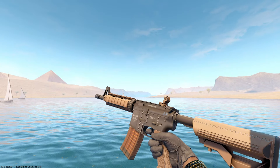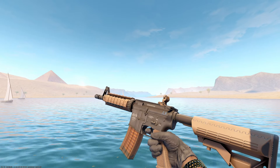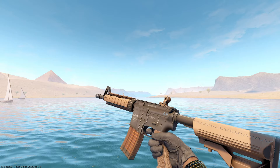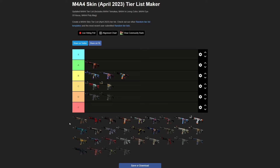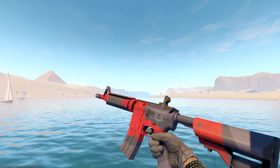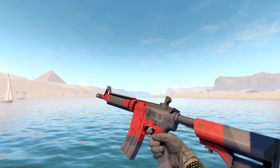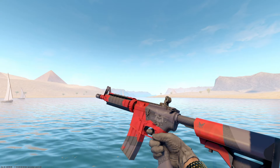Next up is the Poly Mag. This is extremely basic — I don't like the skin at all. I feel like they tried and failed with the Desert Strike, and then tried to recreate it with this, and it's just a worse version. Both of them look pretty similar — this one just has a bit of a different brown-looking finish to it. Super cheap, basic-looking skin. I'd probably throw this somewhere in D tier. I think I would rather use the Mainframe than this, but not the Global Offensive. Let's put it bottom of D.